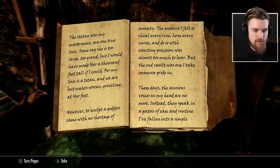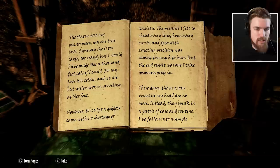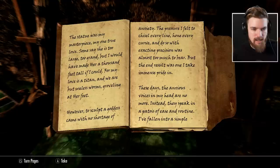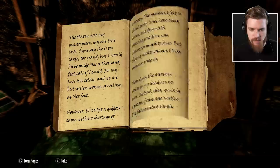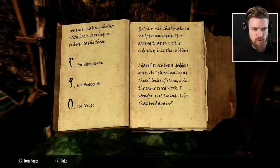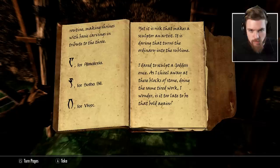There is a journal — The Sculptor's Journal. 'The statue was my masterpiece, my one true love. Some say she is too large, too grand, but I would have made her a thousand feet tall if I could. My love is a titan and we are but useless worms groveling at her feet. The pressure I felt to chisel every line, hone every curve with exacting precision, was almost too much to bear. But the end result was one I take immense pride in. I've fallen into a simple routine making the shrines with basic carvings in tribute to the three — for Almalexia, for Sotha Sil, and for Vivek. Yet it is risk that makes a sculptor an artist. Is it too late to be that bold again?'